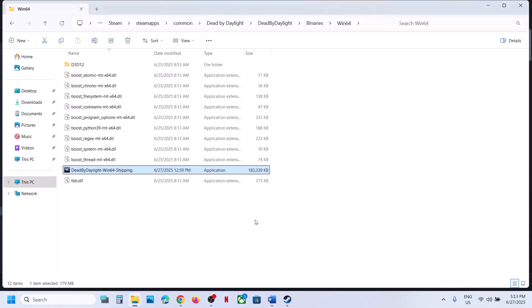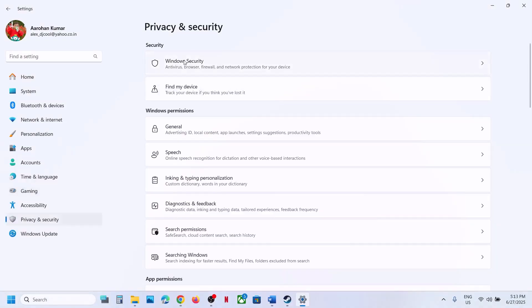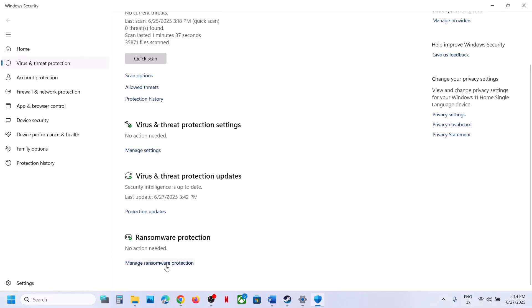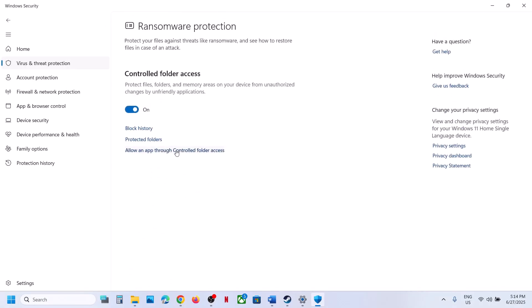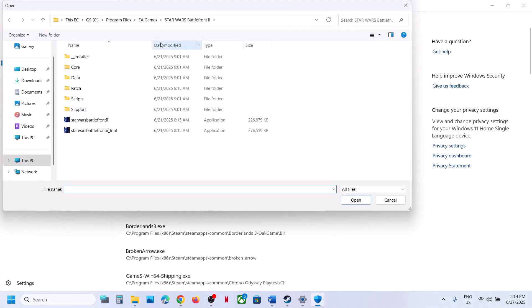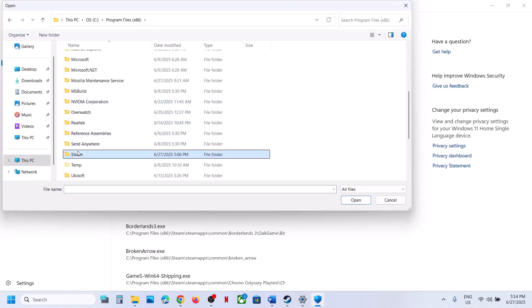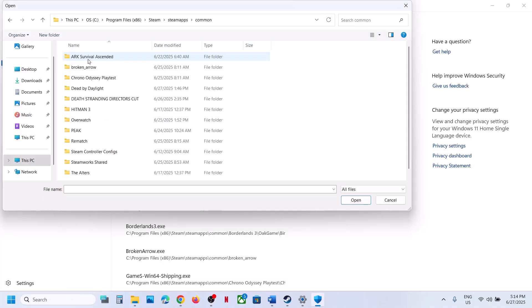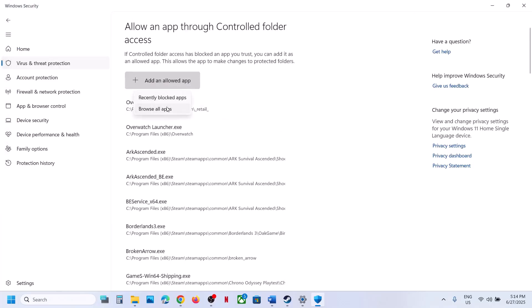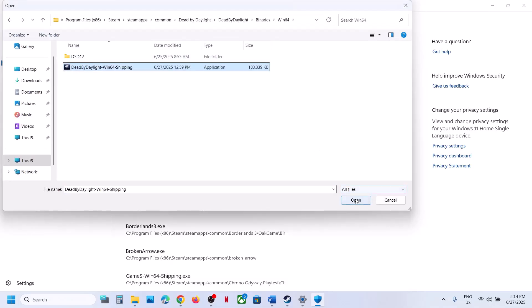If you're using Windows Security, open Windows Settings, go to Privacy and Security (or Update and Security on Windows 10), click on Windows Security, then Virus and Threat Protection. Scroll to the bottom and click Manage Ransomware Protection, then Allow an app through controlled folder access, click Yes, click Add an allowed app, click Browse apps, navigate to the game installation folder in C drive under Program Files, Steam, SteamApps, Common, and select the game exe file. Do the same for the Dead by Daylight Binaries Win64 exe file.